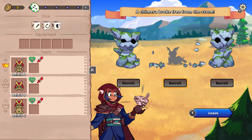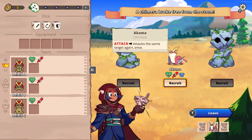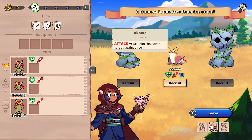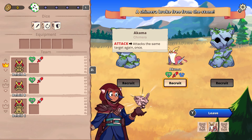Sealed inside these statues are Chimera — powerful, tameable creatures, each with their own special abilities. We got a Kama, a weasel-like Chimera. You may notice that Akama's base attack is lower compared to our starting party of Belloids, but his passive ability allows him to strike twice for every attack, essentially doubling his damage output. This is a great early game pickup and we'll definitely be adding him to our team.